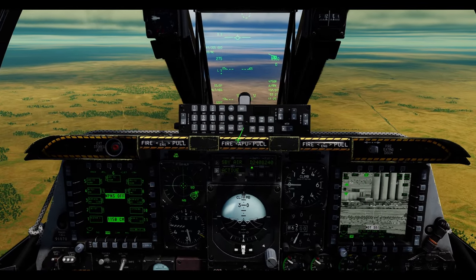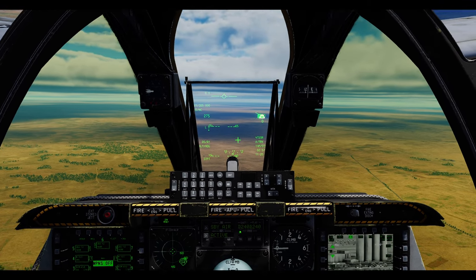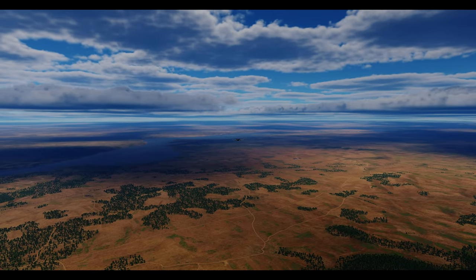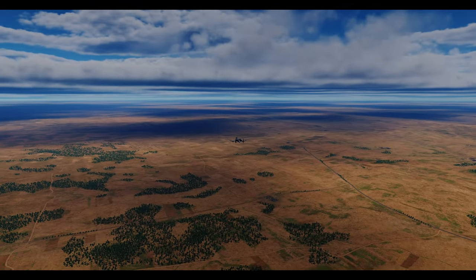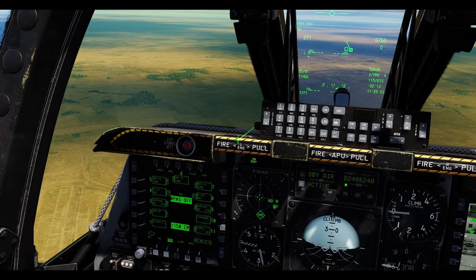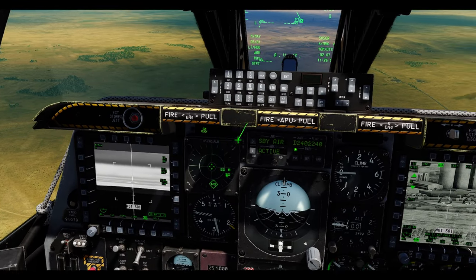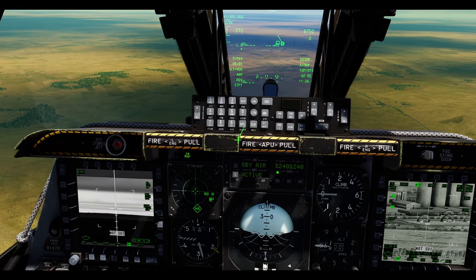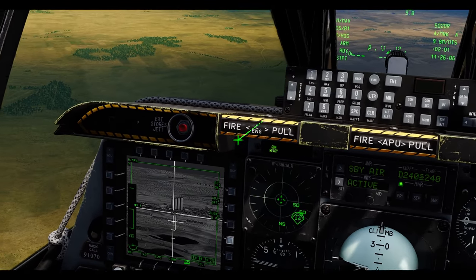We're almost within range, so we'll get just a little closer and then we'll take care of it. Let's go ahead and flip on our selector for Mavericks, go to the back page, everything's on master arm on. Let's go ahead and slave our Maverick head to our target.